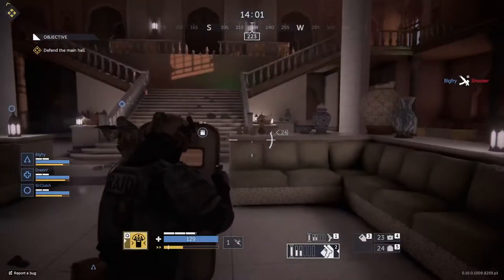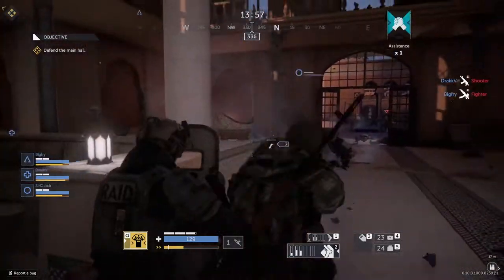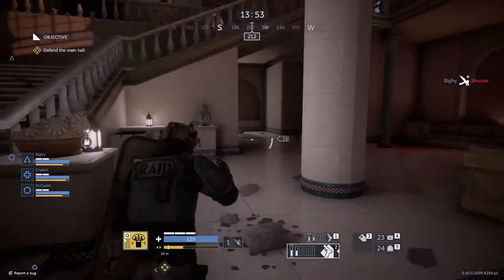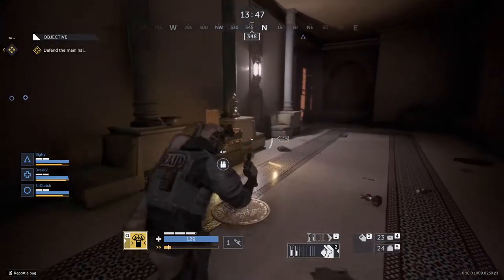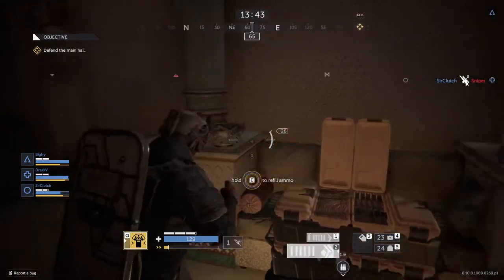Let's talk about what Bastion has with him. He has a Glock-18 primary full-auto submachine pistol and a shield. He can either equip the sidearm by itself, equip both the shield and the sidearm together, or just the shield itself. You will most likely just use the sidearm and the shield, or just the shield itself. There are very few times you will use only the sidearm.